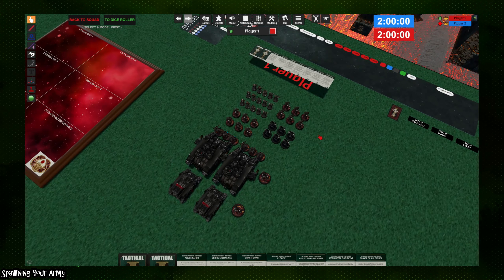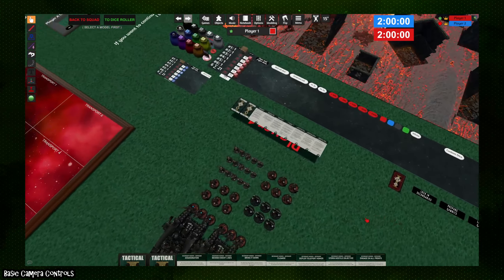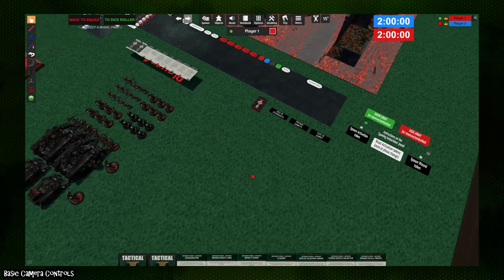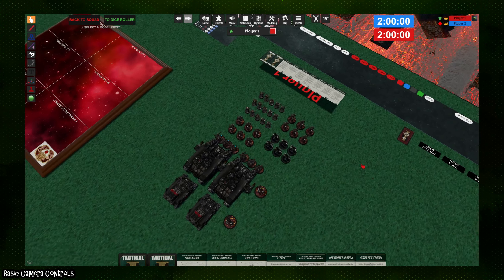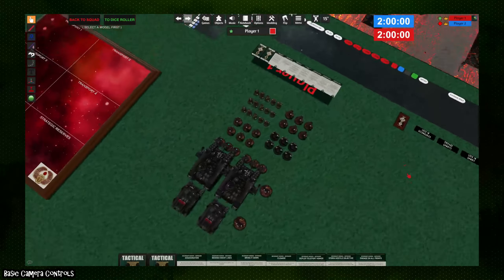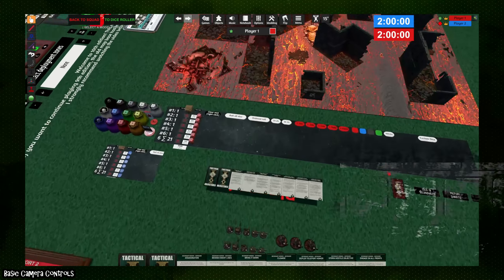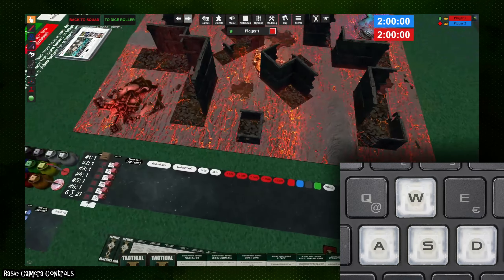Now let's talk about some basic controls for Tabletop Simulator. Assuming default controls: you can move the camera by holding the middle mouse button and dragging to pan, or hold right-click and drag to rotate the camera. You can also move the camera with the W, A, S, and D keys, which will similarly pan it.